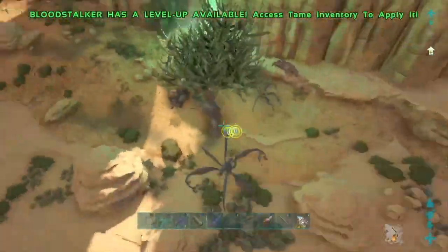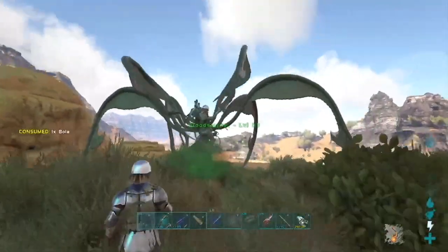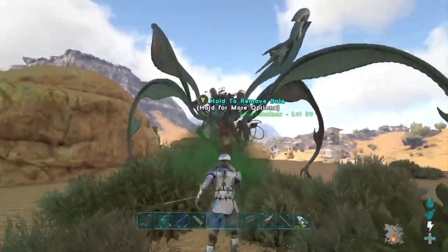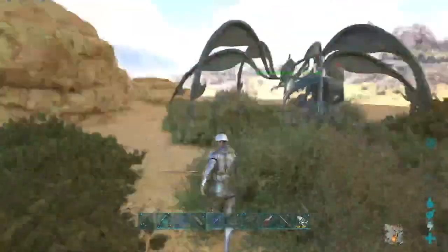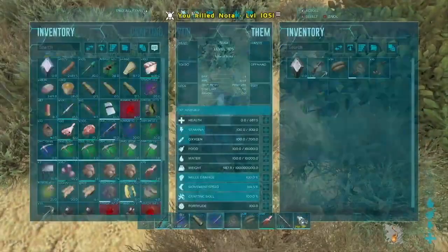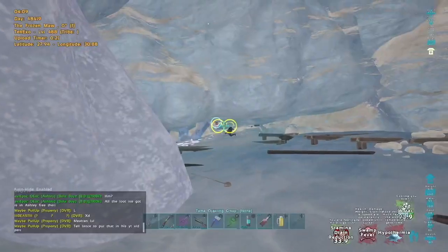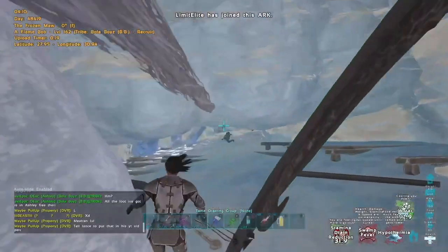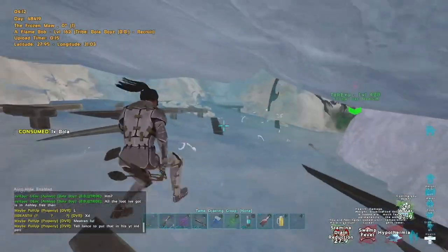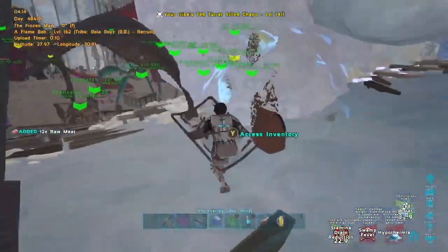The next overpowered combo on today's list is going to be Bloodstalkers and Bolas. The reason why is because the Bloodstalker picks him and holds him still, allowing you to get a perfect Bola on them. Immediately afterwards, if they do end up getting out of the Bloodstalker, you're still able to kill him with either a shotgun or a sword depending on what your character build is. Once you hit the Bola on the player it's basically a guarantee that you're going to get the kit. Another location where Bloodstalkers and Bolas are really helpful is in the Ice Cave PvP, because if you Bola someone it makes him have to go prone and the Bloodstalker pulls him through the crouch. Once you have him pulled through the crouch you just gotta let the turrets do the rest.